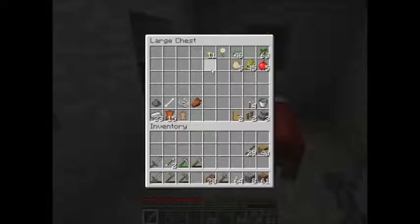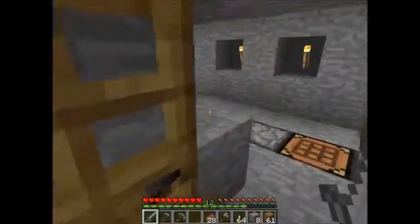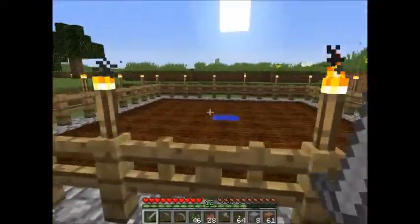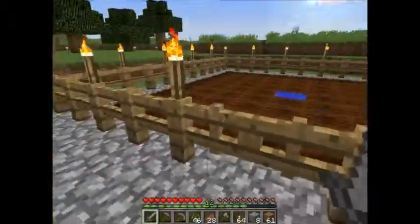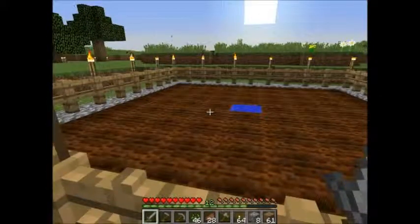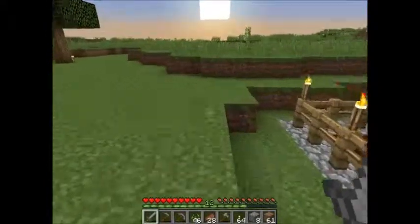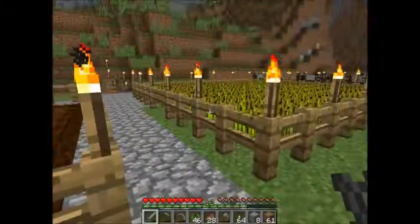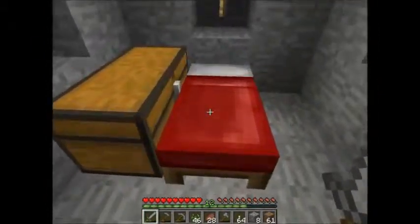Let's see if we have anything else worth storing - eventually wheat will need to get stored too. Since we do kind of need the wheat, let's go grab that. I've done a little moving things around: we've got the cows and the wheat farm like we had before. I've added a new plot which will be for either carrots or potatoes, and I'll add more back here for nether wart and other mobs. The sun is setting so let's sleep first and then gather up the wheat to store in one of our chests.